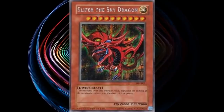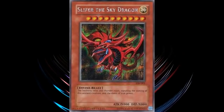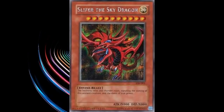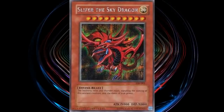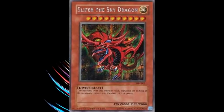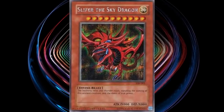Every single Egyptian god card has a terrible translation of its effect that's basically just used to interpolate in the anime. They all sound like fake cards that you'd get out of a Chinese vending machine, so it's fun to look at, at least. The real effect is as follows.